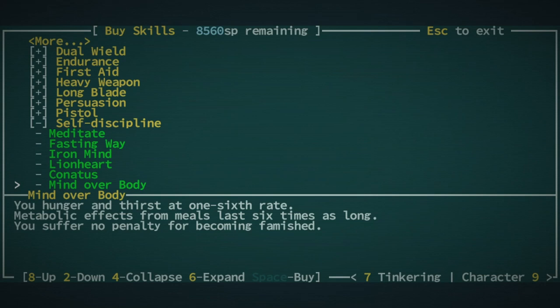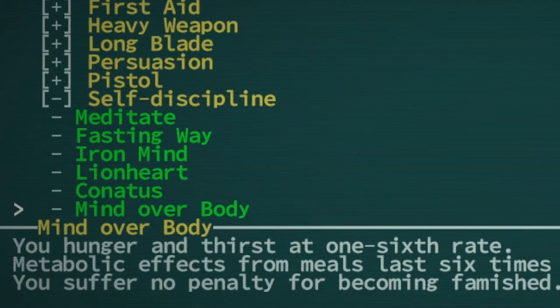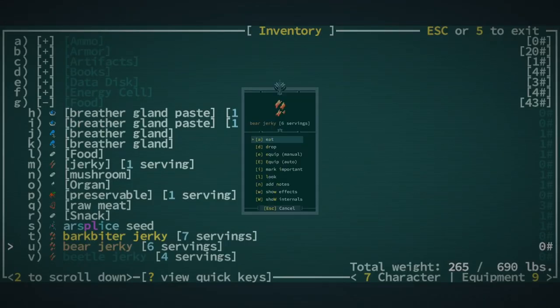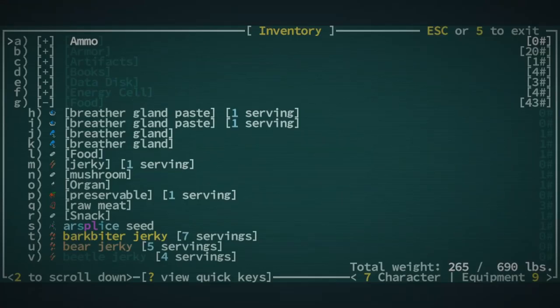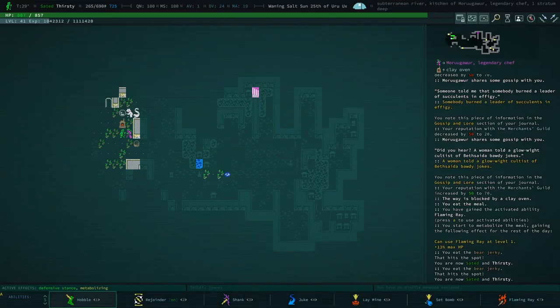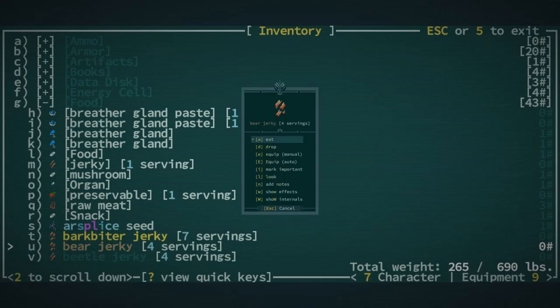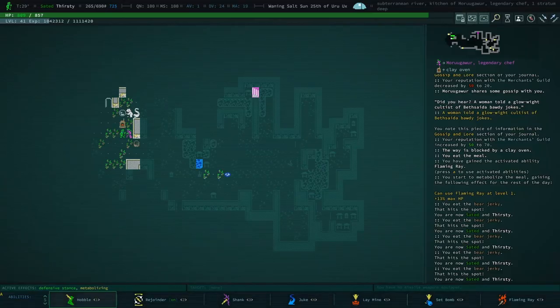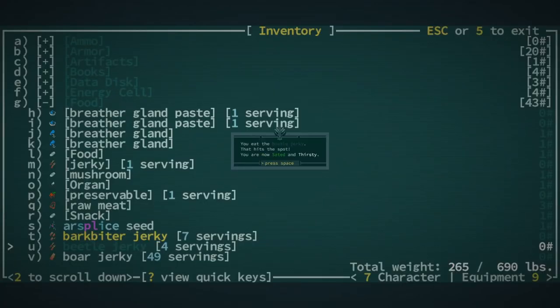Once you've found a recipe with effects you like, you're going to want to keep them going as much as possible. If you've got the willpower, consider taking fasting whey and mind over body, which both extend your metabolizing effect and also stack. You can also eat food and ingredients as snacks directly from your inventory, which will keep you sated without spoiling your current recipe effects. But it can take a lot of snacks to keep you going, and I find this method to be not worth it, so I don't do it myself.